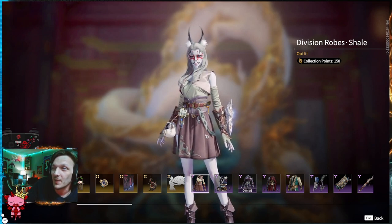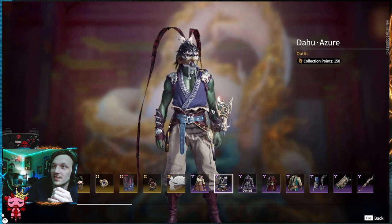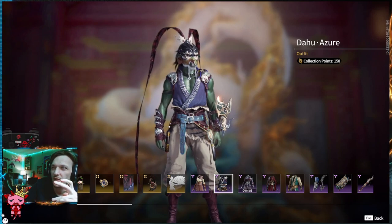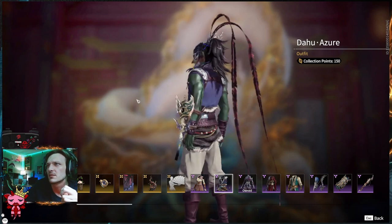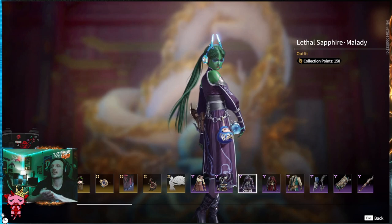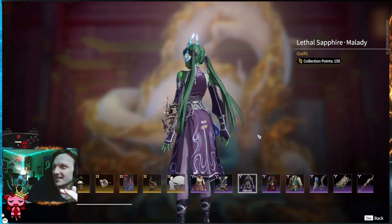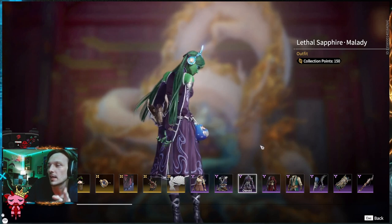Moving on to Dahu. This is the Azor, for Akos. It's like a purple, bluish-purple outfit with a belt. The bracers and the back portion are pretty cool too. Moving on, we've got the Lethal Sapphire, my lady — Zai, already lethal. Coming in with a purple outfit all the way up to the neck, tapered up. It's like a cape-ish skirt that flows around when you're moving. It's cut into fours. Pretty cool — I like this outfit, big fan.